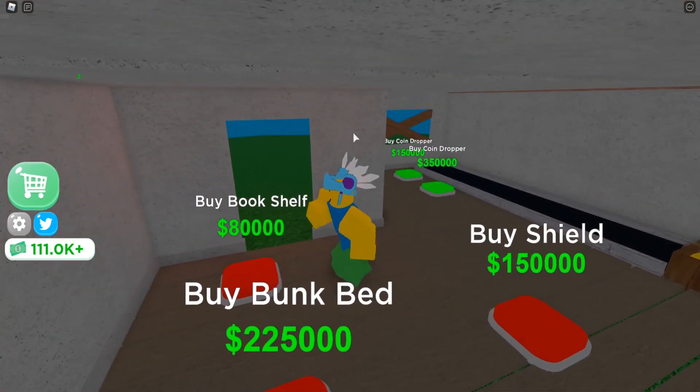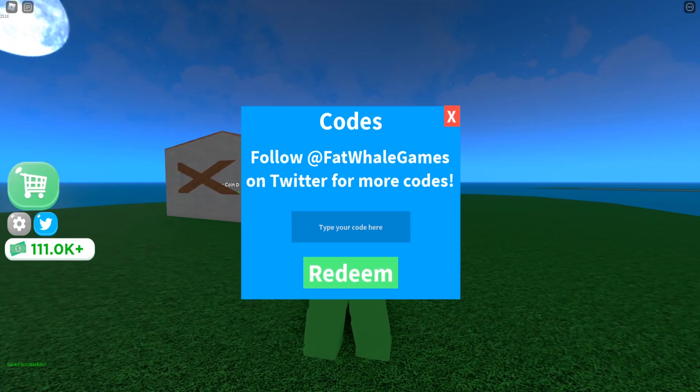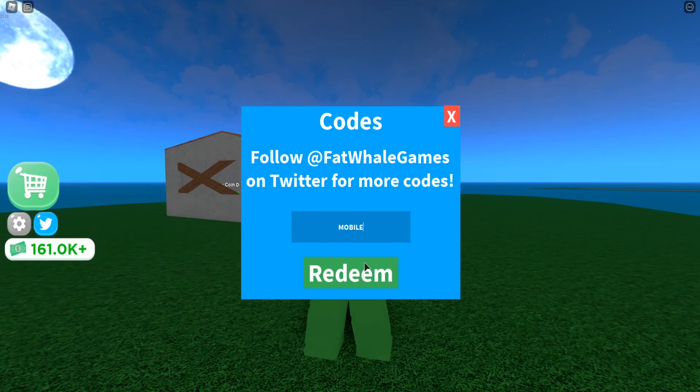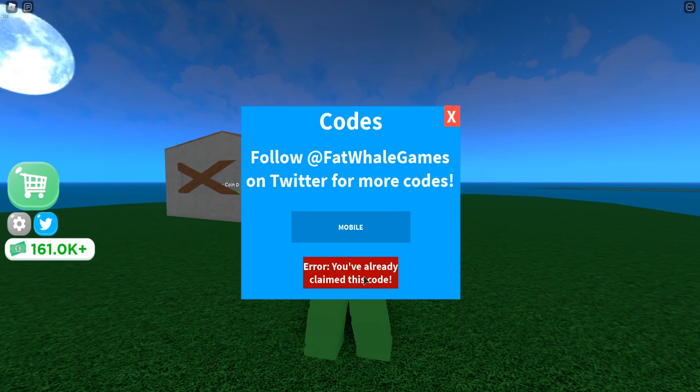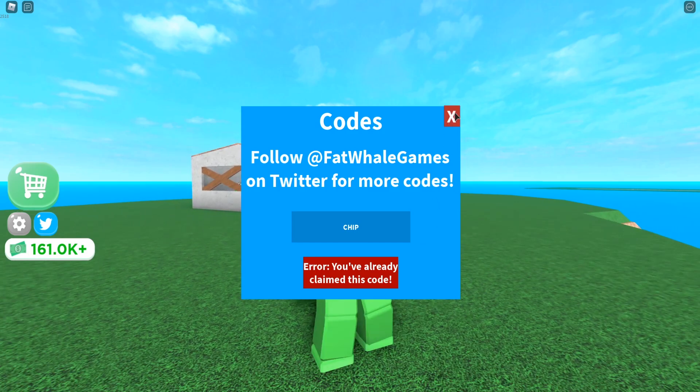Let's redeem some codes — maybe we can afford things after. Click the Twitter logo and redeem the latest codes. The newest one for this update is 'boats', which gives 50,000 cash. Then redeem 'mobile', 'sushi', 'airport', and 'chip' as well. Make sure to redeem all of those.